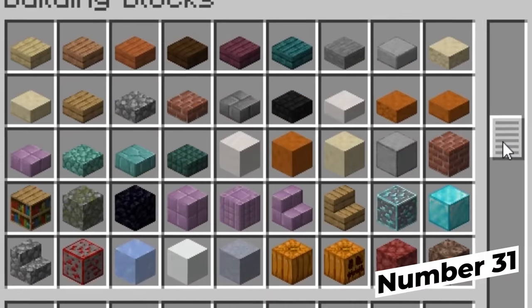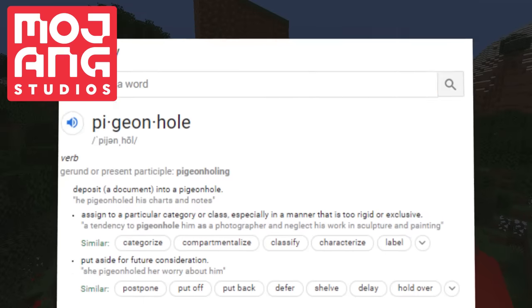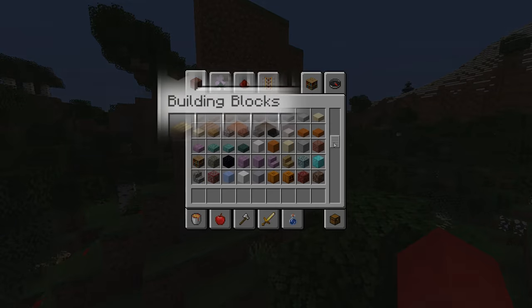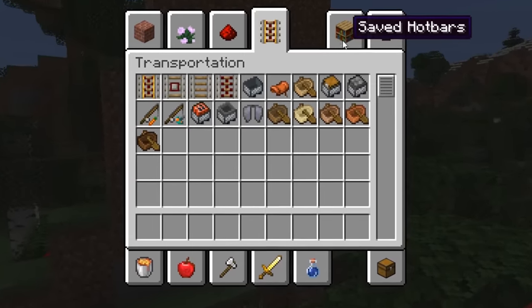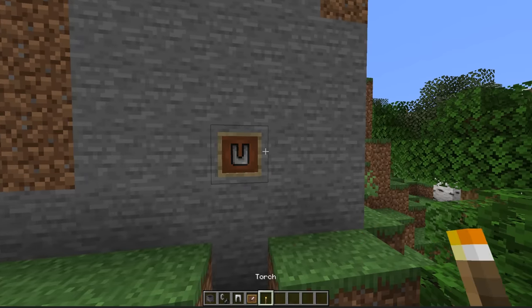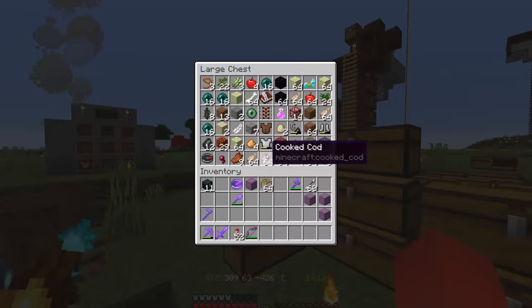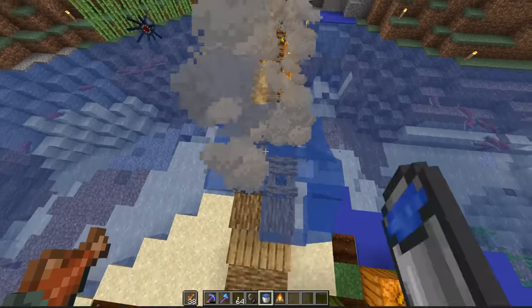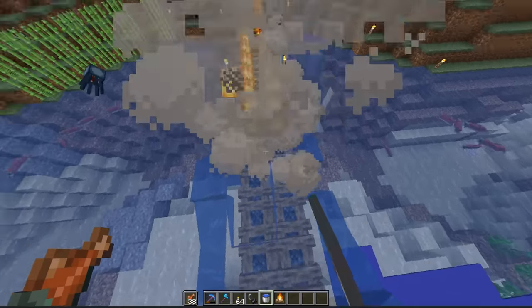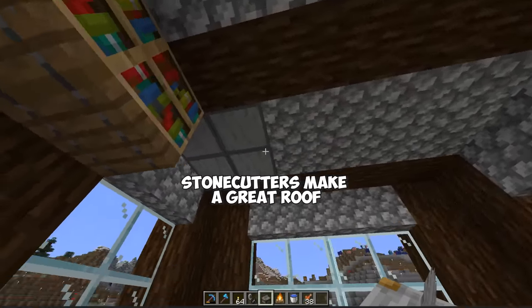Some of us creatively limit the blocks that we use, and maybe that's Mojang pigeonholing us a bit because there is a tab specifically called 'building blocks.' But that's misleading, because there are so many different blocks you can use to spice up your builds. Don't be afraid to experiment with different kinds of weird blocks. In creative mode especially, because I've seen some great details built out of blocks I would never dream of. So don't get too stuck in your ways — try to branch out a little bit.